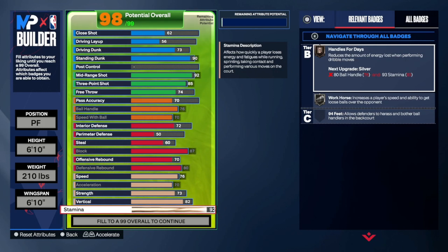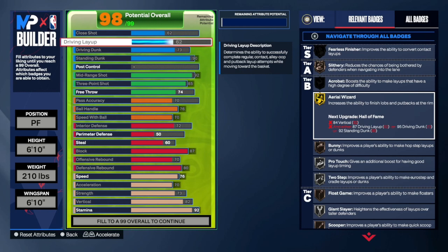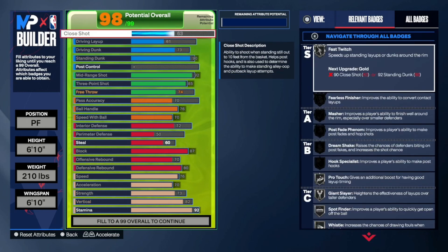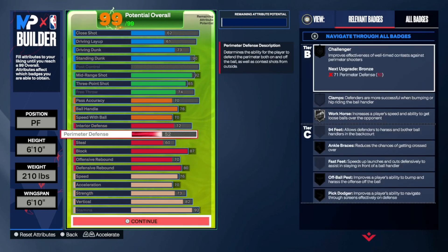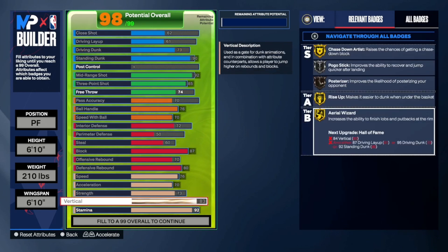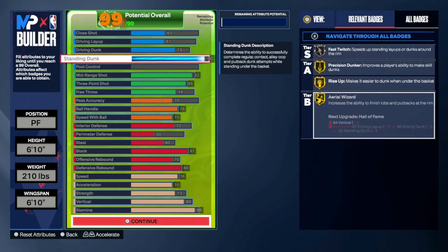You can do whatever you want with the remaining points. Personally I'd probably bump up the driving layup, or put driving dunk up a bit, or add a close shot badge to make more layups around the rim. Put your vert a little higher, then put your stamina, and boom — that's the build. You can copy and adjust it however you want.